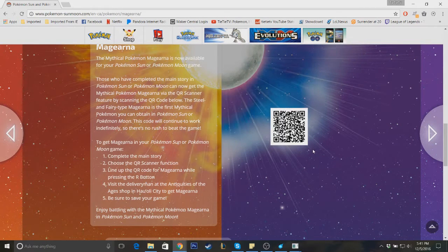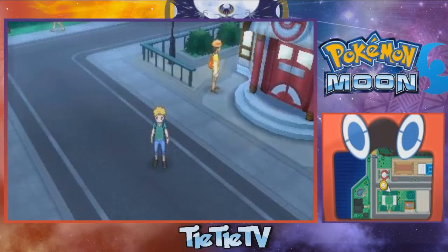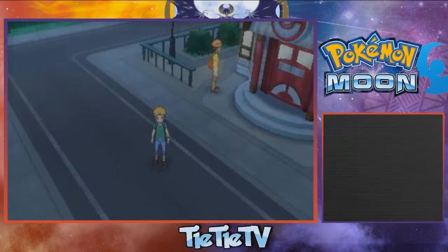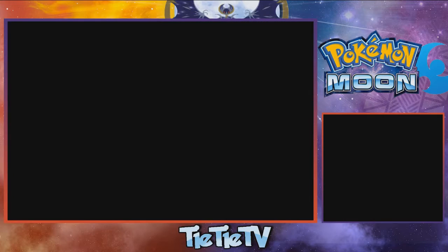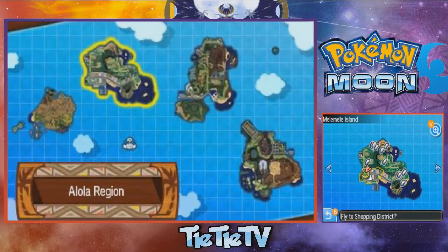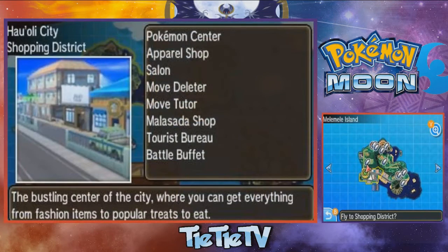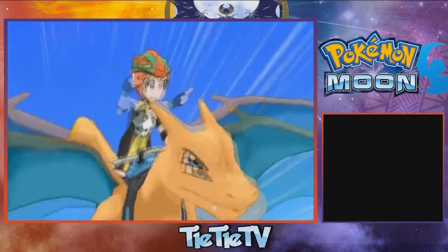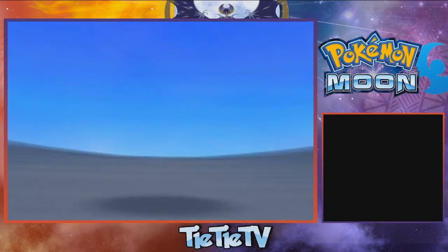So I'm going to do that right now — I'm going to show you exactly what you need to do on video. First things first, you're going to want to be in Hau'oli City. I'm going to show you where that is on the map. It is on Melemele Island, I believe, and all you want to do is fly over to Hau'oli City if you're not already there.